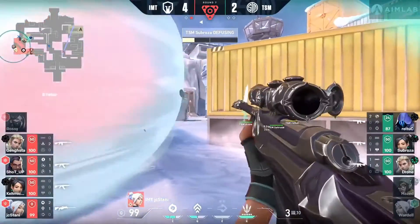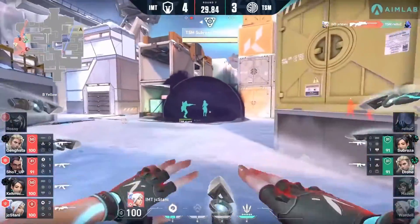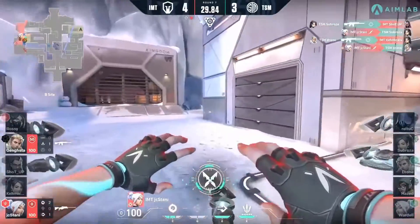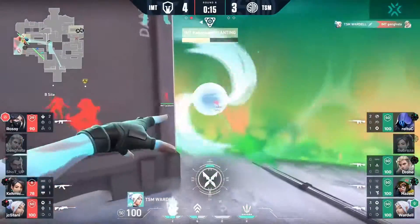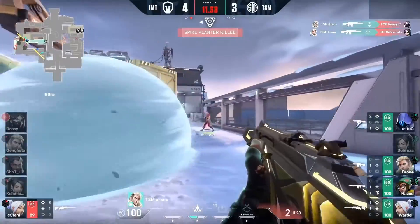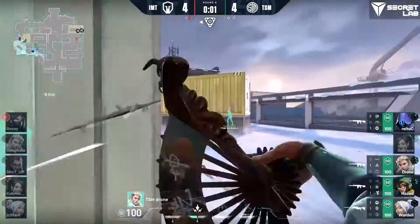They have the ability to try and go in for the defuse, and they've already stuck it — they're not really being able to stop this one at all. Team Ace. The spike will be planted here in just a moment. The knives come out — this time Wardell won't be bested. The ult gets canceled, and so does the spike. The round falls apart off of Drone's massive 3K from inside of Tube.